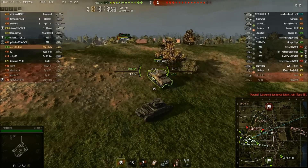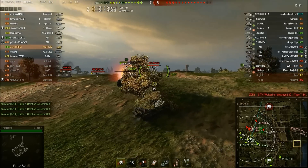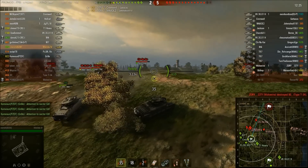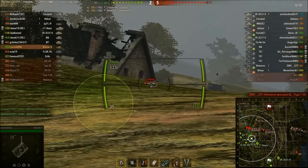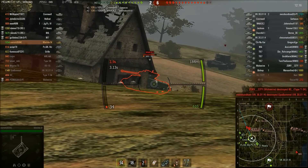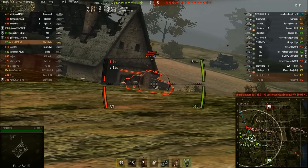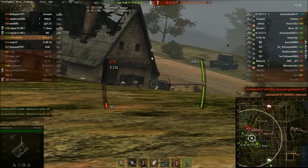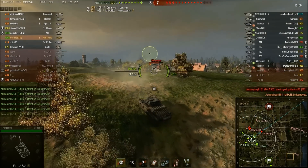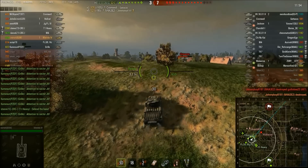After getting a shot into the E2, you can see it relocating. It's not incredibly fast, but much faster uphill than a Matilda Black Prince. Using the amazing gun depression, this tank is definitely a hill warrior. As a tier 5, it's tearing a tier 6 apart — look at the DPM and the gun depression. A very quick 521 damage into a tier 6 tank.